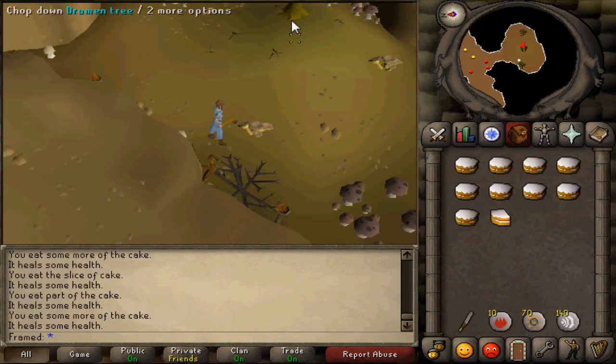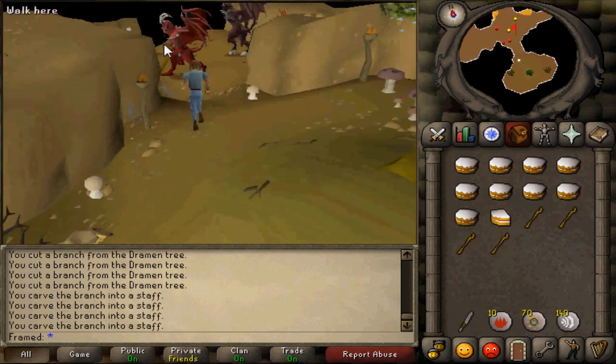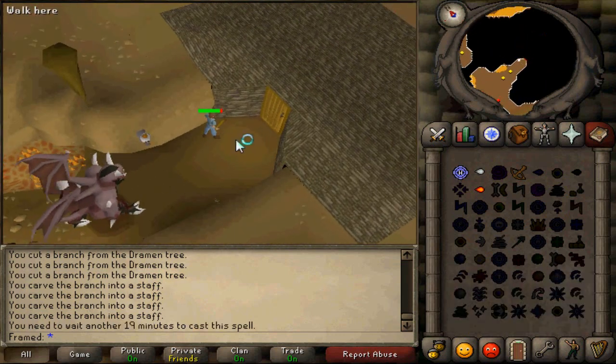After you are done, cut down the tree and craft a Dramen staff. I got four because I'm an idiot. This is also further supported by the fact that I forgot teleport runes.